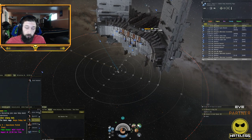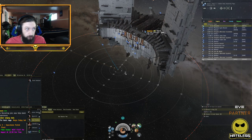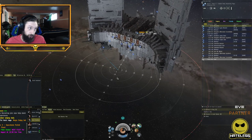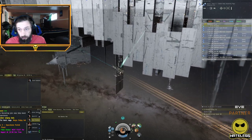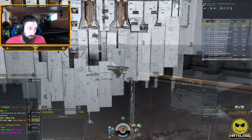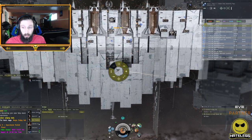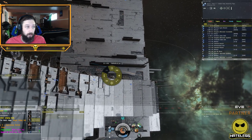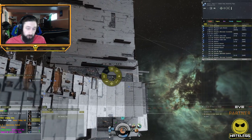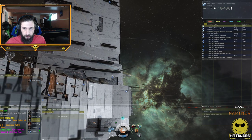Depending on the situation and your ship, sometimes you can track in all these situations; sometimes you can only track when transversal is low; and sometimes you don't care when you're the smaller ship. But when you're the bigger ship, it's very important to keep transversal in mind, as it will affect your damage application every single time. Regardless of stats, if they have a really high transversal, it's pretty hard to hit.